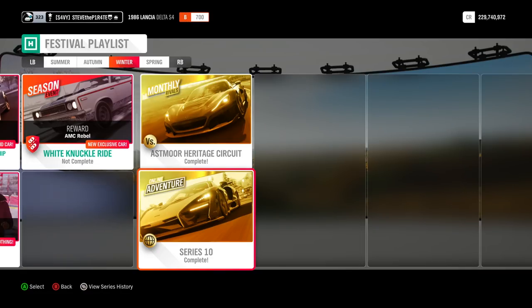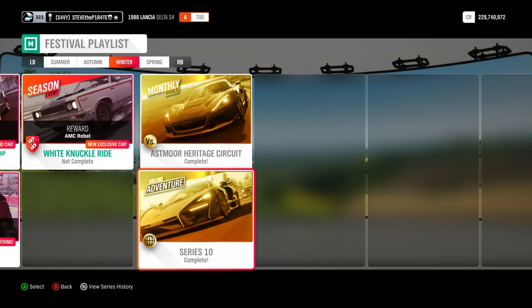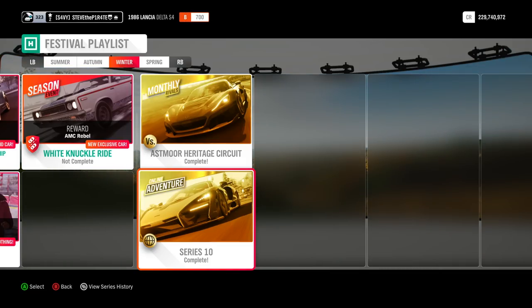For the online adventure, you need to rank in the online adventures, so if you are unranked you need to go and play until you get ranked. This can take anything from 10 to 15 minutes based on the players you're playing with and the races the online adventure picks for you. It is quite easy to do - just stick at it and you will rank pretty easily.